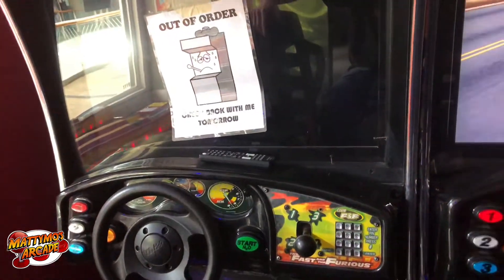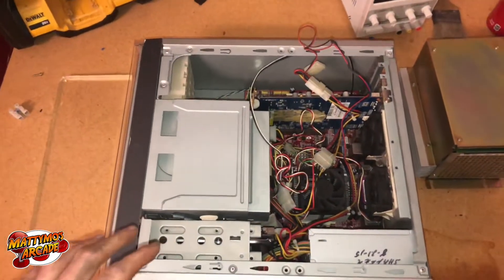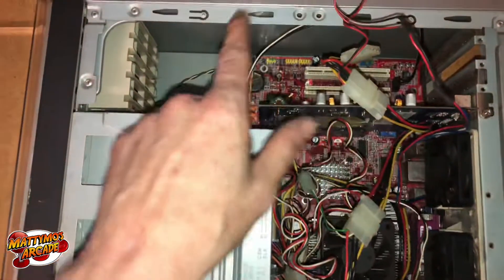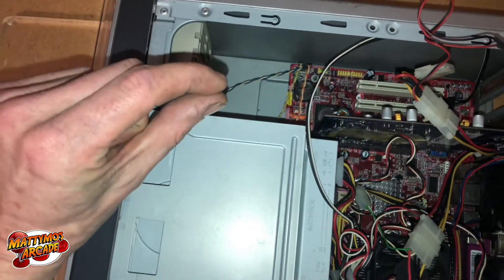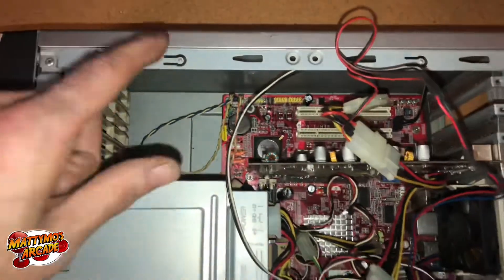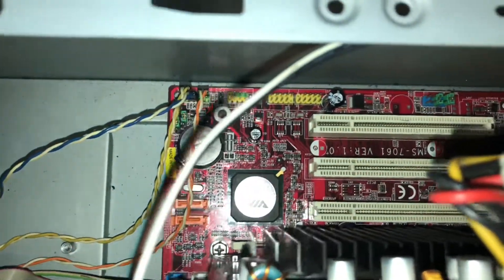You're going to want to pull your PC. Now if your computer wasn't already on but not playing, and still said no signal, this is where you want to be too — you may or may not have a battery problem. There's the battery — it's a CR2032, or any of that disc shape. The '20' in the number is what's important; the other digits indicate thickness. Pull the motherboard out, test your battery, and check all the capacitors.